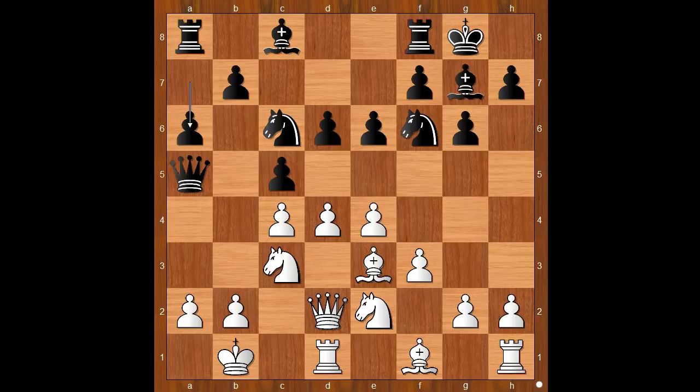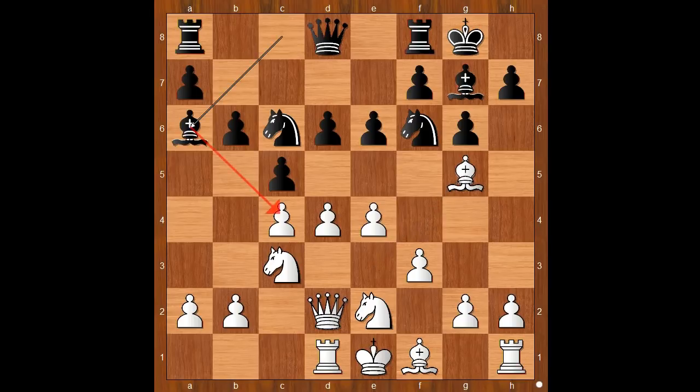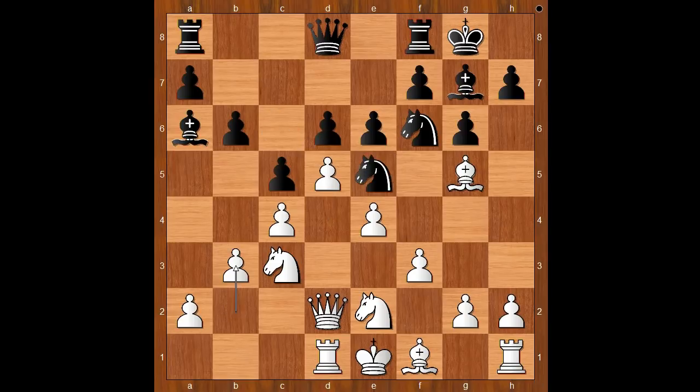Back to our game. So Atatalik played rook to d1, b6, bishop to g5, bishop to a6, d5, attacking the knight, knight to e5, b3. It is black to move. And this is the critical position of the game.